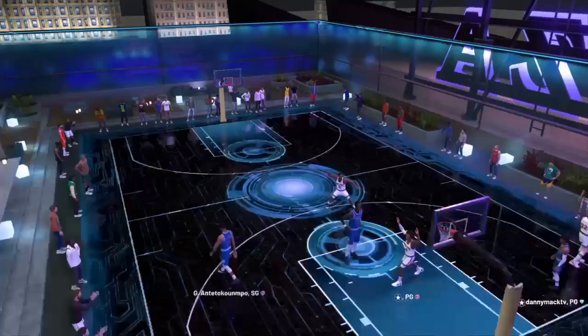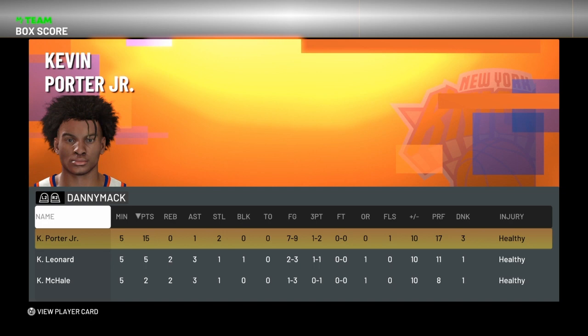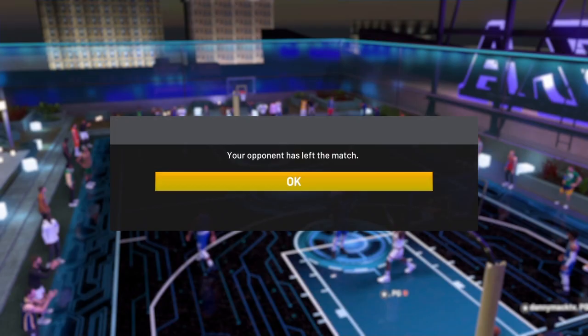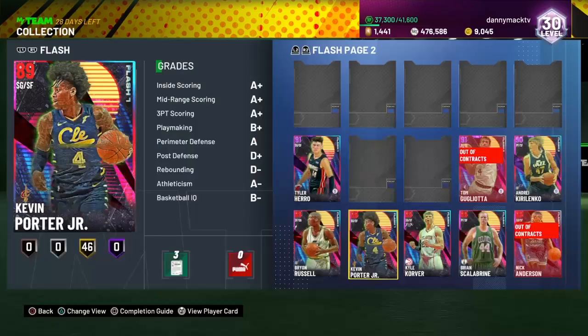Final stats for Kevin Porter Jr.: 15 points, one assist, two steals, seven of nine from the field including one of two from three-point range. Got one foul, three dunks, won by 10. A great showing by Kevin Porter, Kevin McHale, and Kawhi Leonard. Appreciate y'all checking out the video — if you're new to the channel, hit that subscribe button, definitely leave a like. Greatly appreciate all your support. Peace and love.